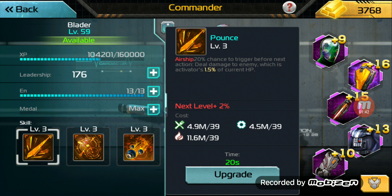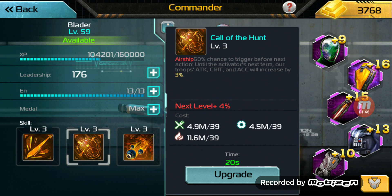Call of the Hunt is his bread and butter — what makes him scary. It goes up by 1% per level, so when maxed it's a 60% chance to trigger before next action. When it activates, the activator's troops' attack, crit, and accuracy increase by 1% per level — so 60% at max — for a full rotation. That means if it activates on stack one, the buff stays up until it comes back to stack one. And it stacks: if it goes off on stacks one, two, and three, all those buffs stack. That is just busted.